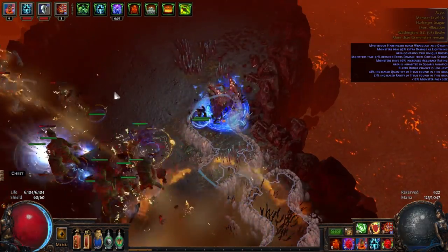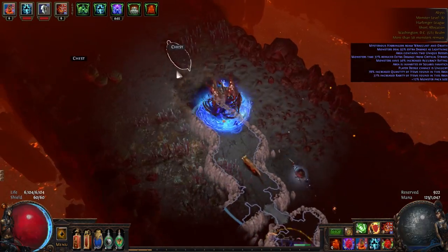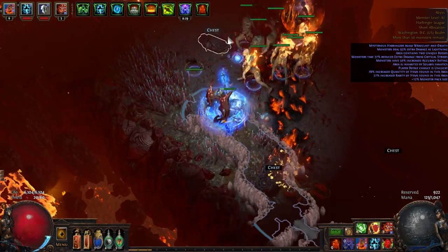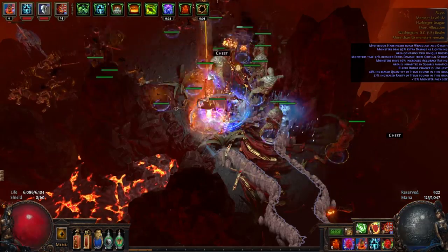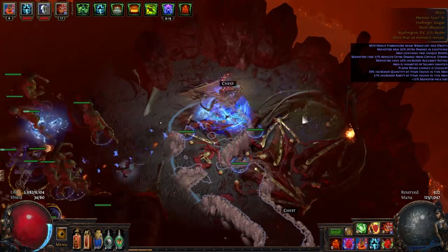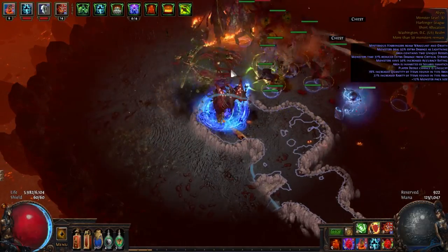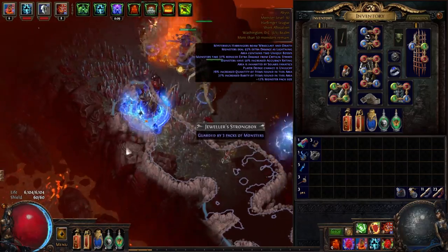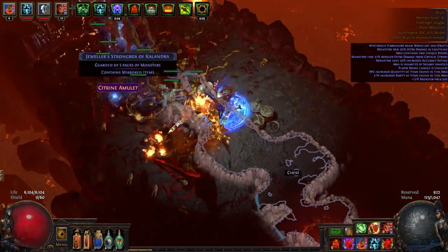I've never seen anyone make a video on this kind of thing — I looked long and hard for a worthy Summon Raging Spirits build, so this is probably the closest thing. It's really just incorporating vanilla Zombies and vanilla Summon Raging Spirits. I know a lot of people use the Baron helmet with just Summon Raging Spirits.